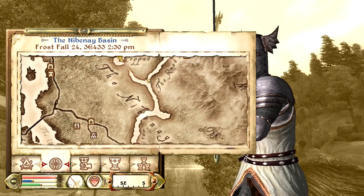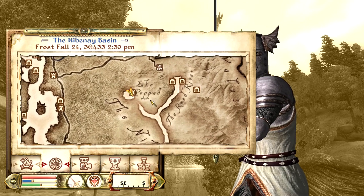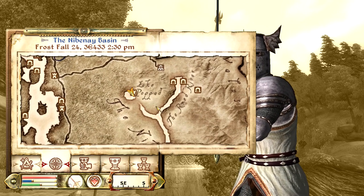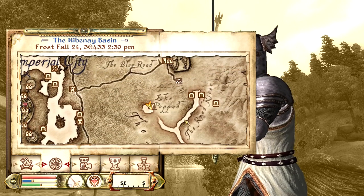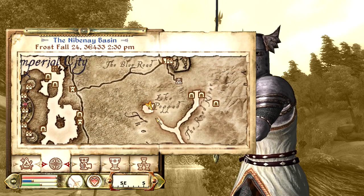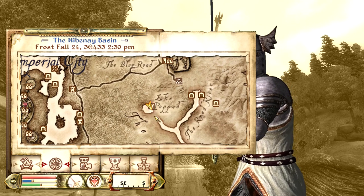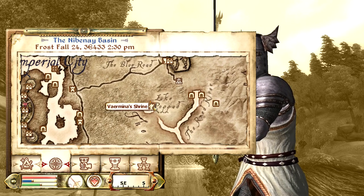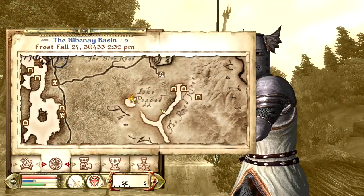Our next Daedric shrine is the Shrine of Vaermina. It's actually found to the southwest of Cheydinhal, next to Lake Poppad, near the Niben Basin. If you see this little river here, it's going to be at the point of it, right next to the pond.